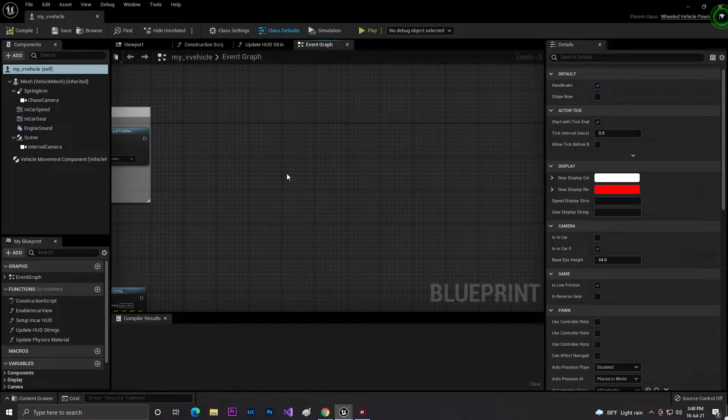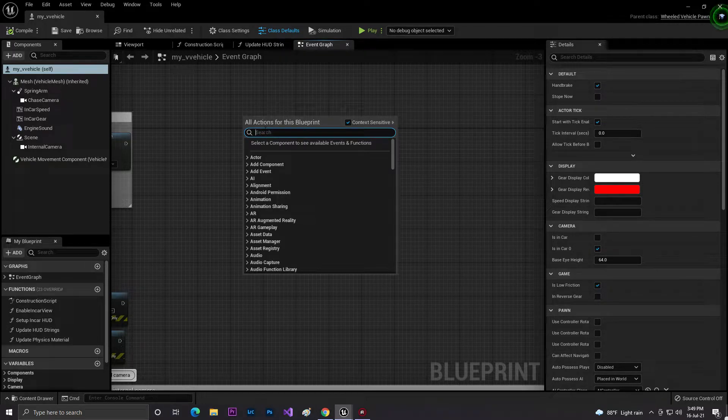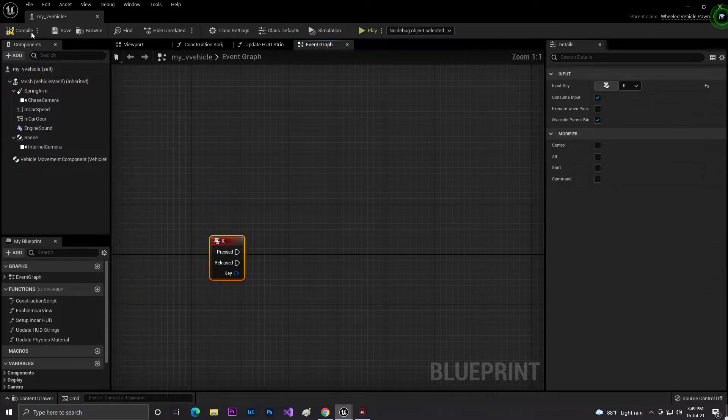So how can we do this with blueprint code? Let me show you. First of all, let's set up how we can drive multiple vehicles with a single blueprint code. For this I will use the K keyboard key - you can use any key you want.